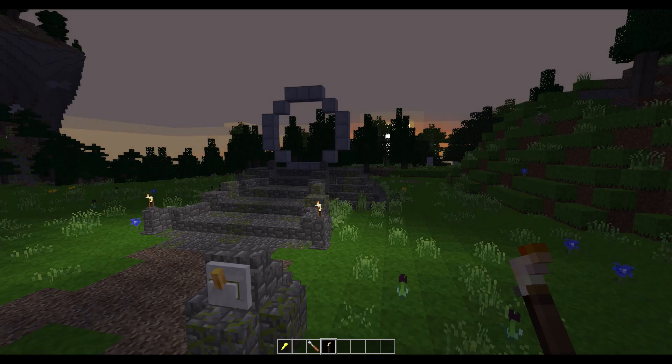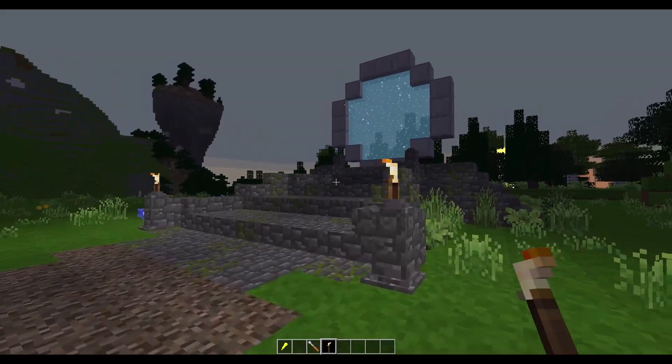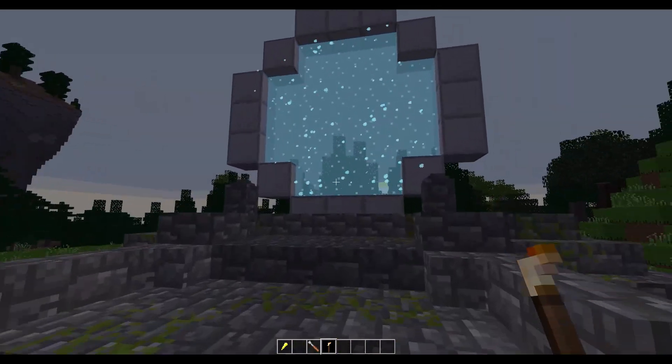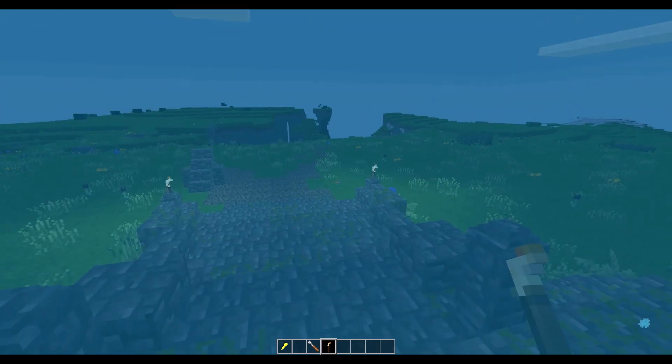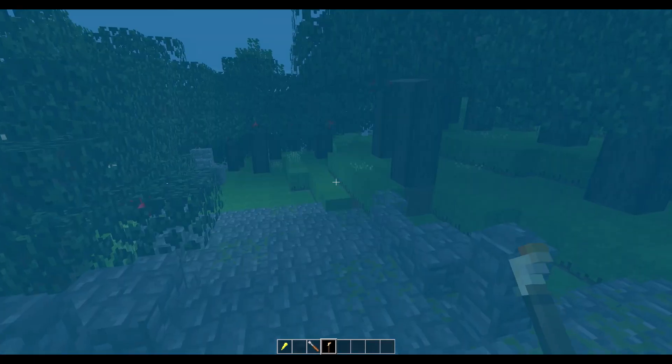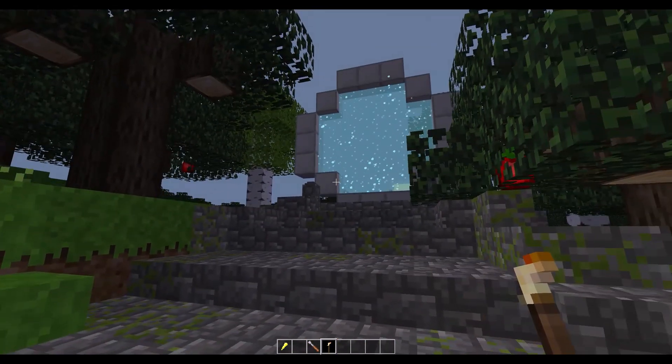Portals interact with MESCONs, so you can add switches or monitor whether they are turned on. This is a surface portal. You can enable these ones in the Nether mod options.